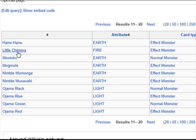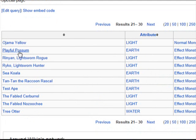Hain Hain, Little Chimera — who cares. Miyotoko — who cares. Mogmo — somewhat helpful. Nimble Mamonga — I see people using that, so that could be helpful. Nimble Musabi, the Ojamas, Playful Possum, Ryan Lightsworn, Ryko Lightsworn — now this one right here could be helpful. Sea Koala — I actually have a deck that runs that. Tantan the Raccoon Rascal, Test Ape, two Fableds, and Tree Otter.